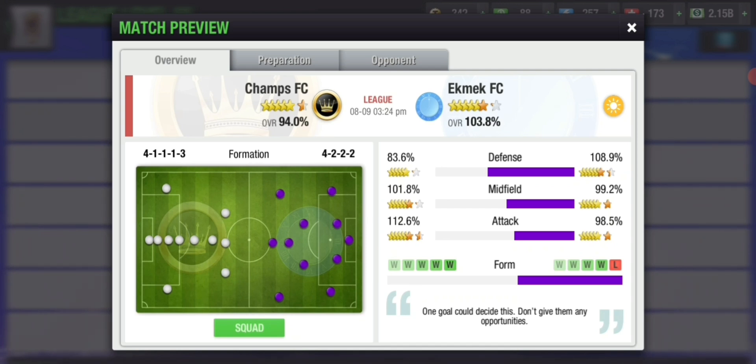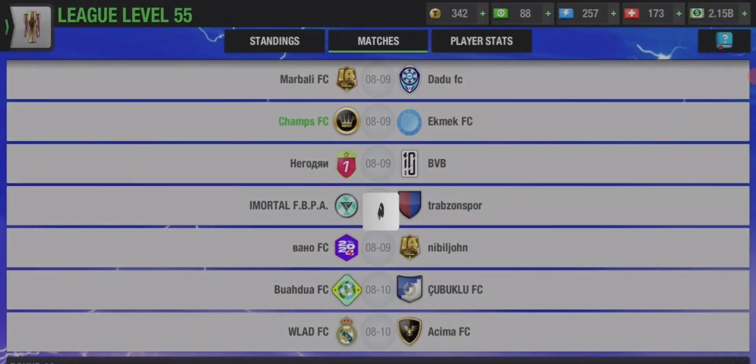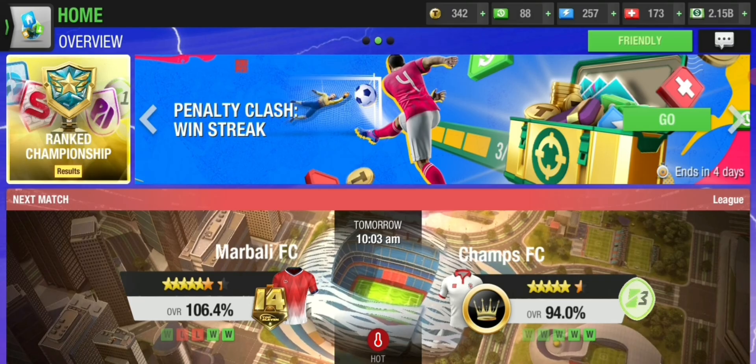My strikers can overwhelm his defense, and my attacking midfielder is there for support without being countered by any defensive midfielder from the other side. In midfield he doesn't have many players so I can deal with that. Offensively, he has one winger, two wingers, and a striker — for that striker I have two DCs and one DMC, and for those two wingers I have DL and DR in place. That's how you counter formations in Top Eleven 2024. Peace out.